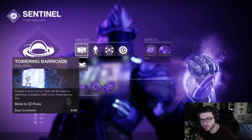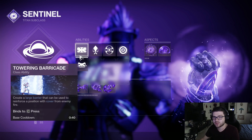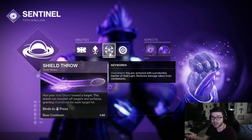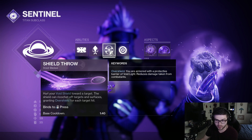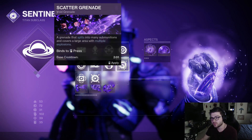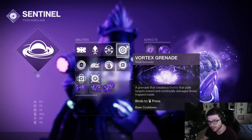Getting to our subclass, we're going to be running Towering Barricade — this is just for protection. If you want to run Rally Barricade for a smaller cooldown, you can, because you're mainly using this to get an Overshield. I do like running Shield Throw so I can have a ranged Overshield if I ever need it, since you want to have an Overshield up a lot with this build. Shield Bash is also good, but I just prefer Shield Throw. I always run Vortex Grenade — it is just extremely easy to get a kill with it. Vortex is by far the best at killing a lot of enemies and securing a kill for Volatile Rounds.